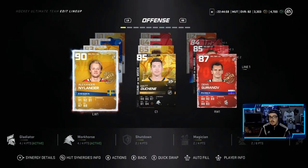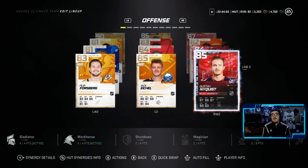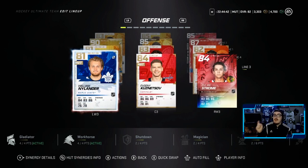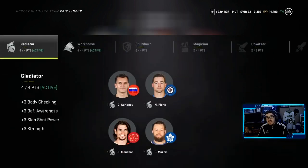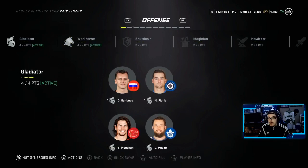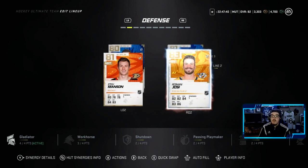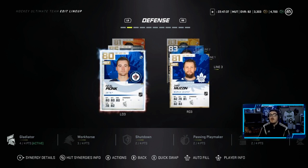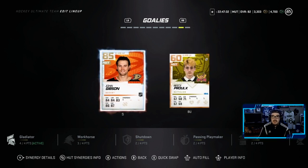We did something here and I think it works. These are the updated lines. Nylander, Duchesne, Gurianov stayed the same. Second line — Gustav Nyquist was playing on his right hand, I wanted him on his offhand, so we have him, Eichel, and Forsberg. Third line — Nylander, Kuznetsov, Dylan Strom, and then JVR, Monaghan, Wayne Simmons. We got Workforce activated, which is huge for those four cards. Defense: Drew Doughty playing with Mikhail Sergachev, Roman Yossi with Josh Manson, and Neil Pionk with Jake Muzzin. Starting in net is now John Gibson.